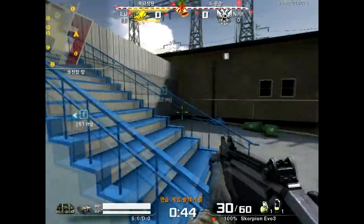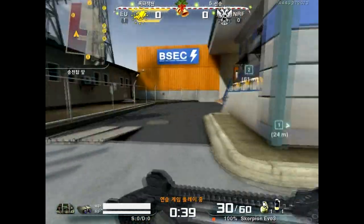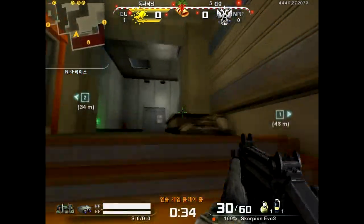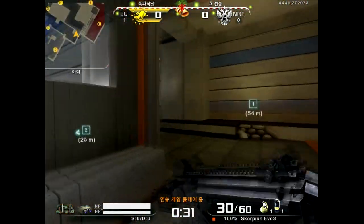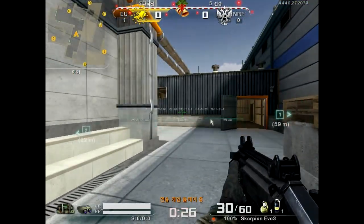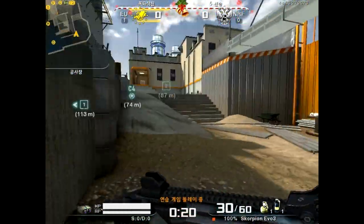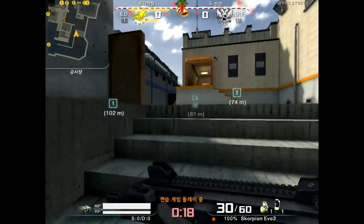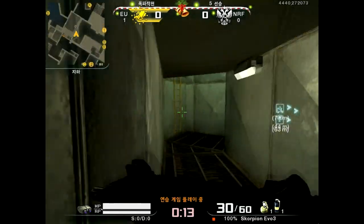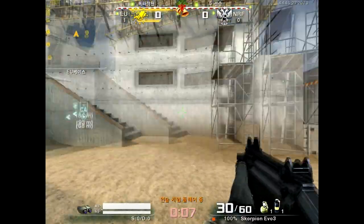Trying to hurry up and get done with this map so I can move on to the next. This is the spawn — enemy spawn. That's pretty much it. I'm going to show you guys what's underground. Here — this is what is underground. Nothing too big, that's pretty much it. Alright, now I'm going to get to the next map.